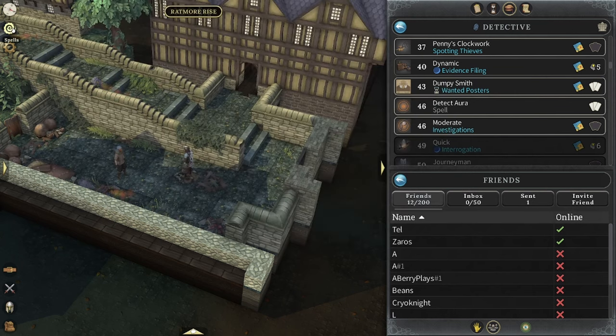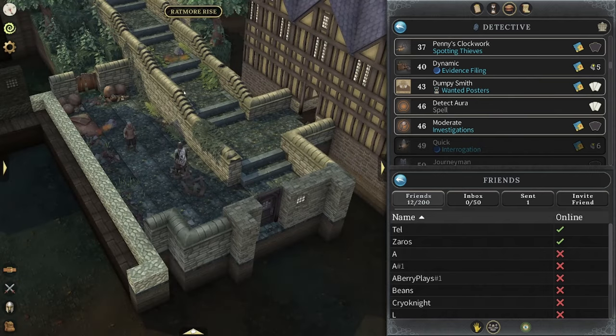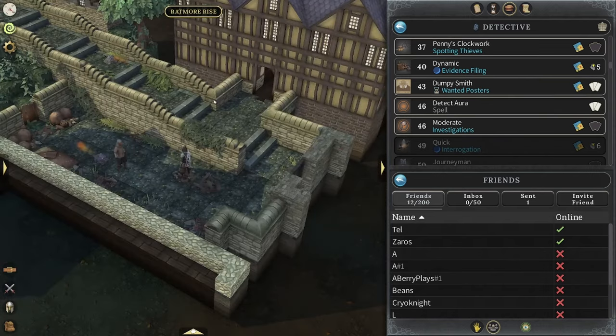It's very, very useful. All professions can actually bank using storage rifts. It's just so useful and I've heard a lot of people not know about it, so doing the spider nest quest and hope for us is very helpful.